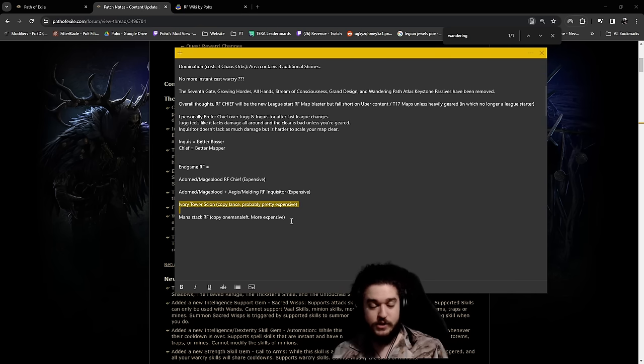There's also a version I didn't get to play but wanted to peek at - the version Captain Lance plays, which is the Ivory Tower Scion. This is essentially a strength stacker where you stack a bunch of strength, stack a bunch of life, reserve your life, get a bunch of energy shield, and do pretty good damage on RF. I don't think these are cheap. You can set up budget versions but I don't have any, and I don't want to tell you to do it without having an actual guide. I want to investigate this more this league specifically.